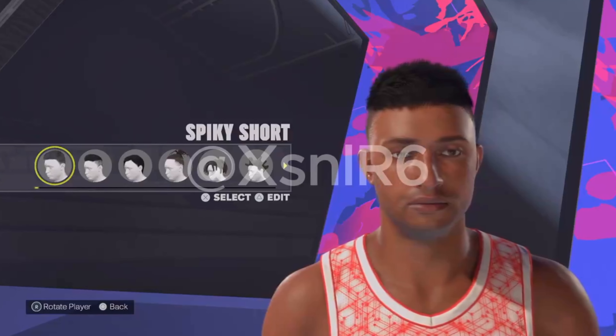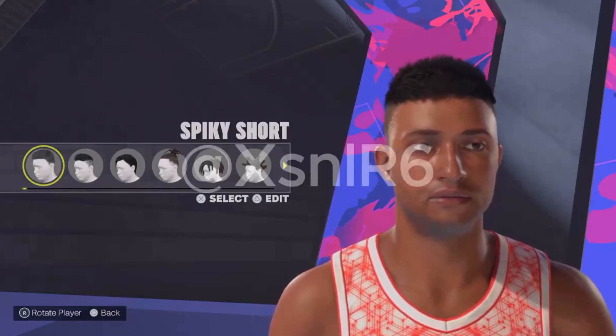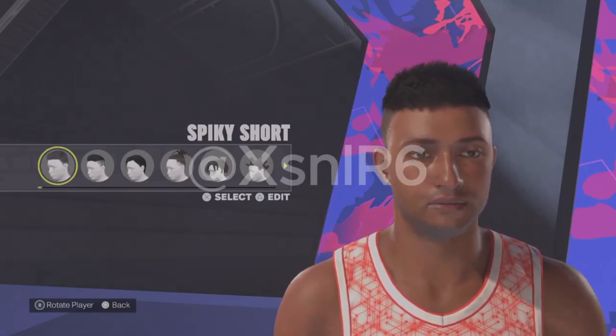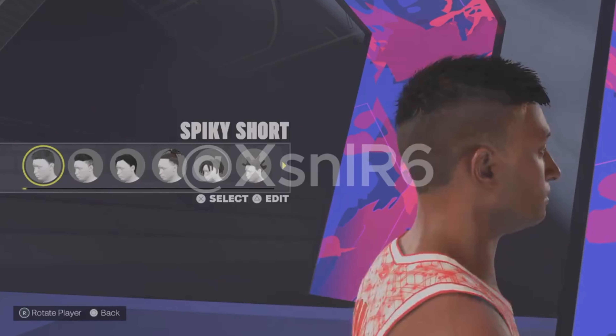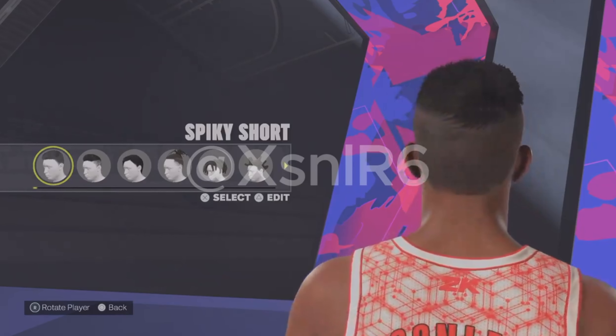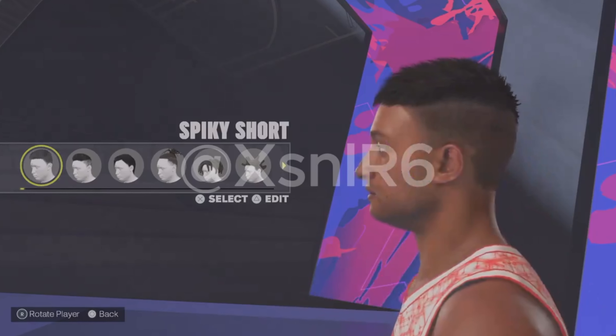First up we have Spiky Short. This is a hairstyle that didn't exist before — we have versions that are close but nothing exactly like this. It's a spiky hair with no direction, just natural, with an attempt at a fade, but because there's no actual fade it's just a cut off, it looks so bad in my opinion. I'm glad they're adding as many hairstyles as they possibly can, but there's just no fade on this hair, so I would never want to use it.